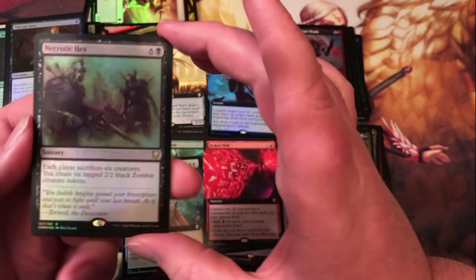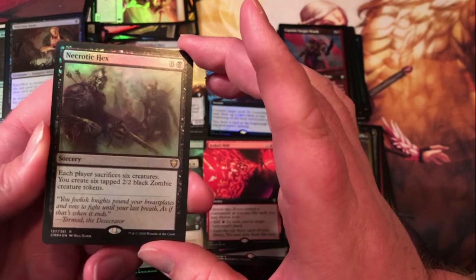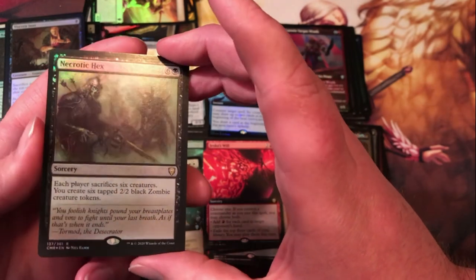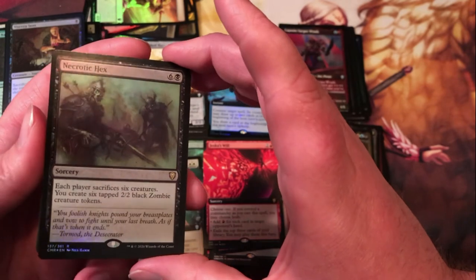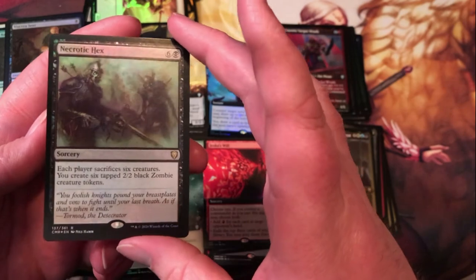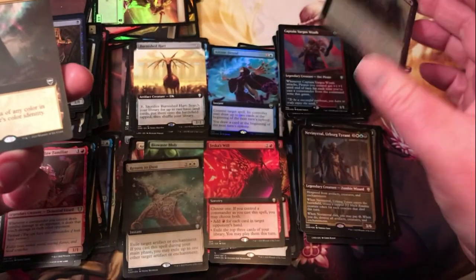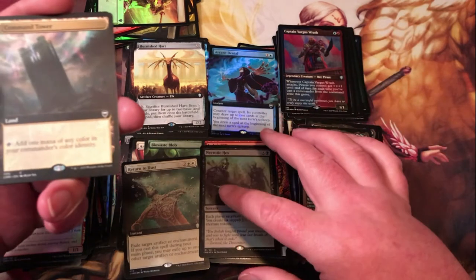Necrotic Hex — six generic and a black for a sorcery; each player sacrifices six creatures, you create six tapped 2/2 black zombie creature tokens. If this was worded the other way around you could sack the tokens you create — I understand why it's not. I'm not sure how to feel about it this way; I guess if you're in a token-heavy deck you might have the six creatures you want to sack, but it doesn't really fit in any of my decks so it's hard to be excited about it right off the bat.